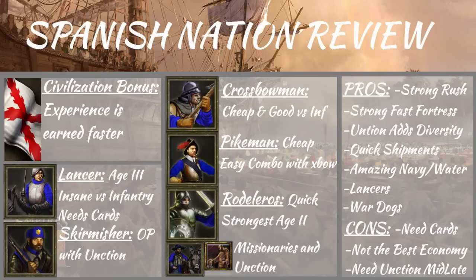Additionally, they have the war dogs, which — if you like harassing your opponent early on, like if you're going to rush and want to get some harassment going, toss out five war dogs right on some villagers and that'll get them going. I don't really want to encourage that because it's really annoying to play against, but it is effective, it is a strategy, and it is an advantage that Spain has. And additionally with that, you can get treasures very easily because of the war dogs and your explorer.